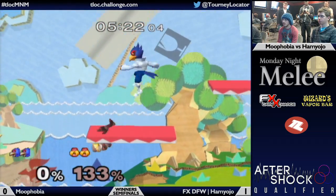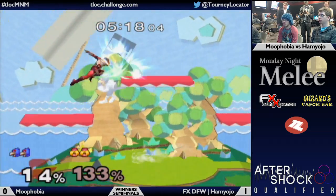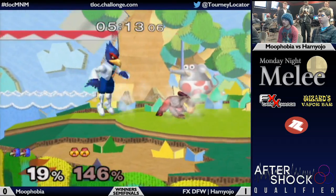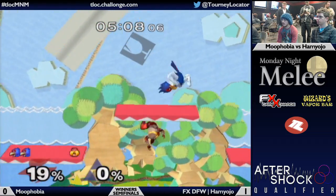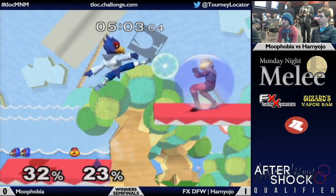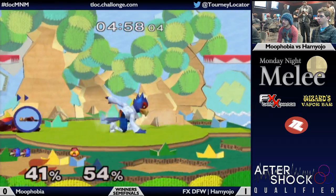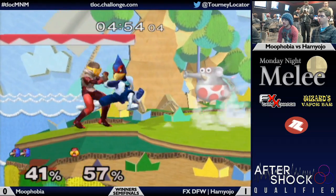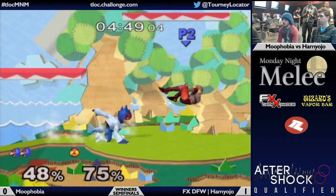Definitely a solid option whenever you're that close to the edge. He's going to wait off the invulnerability and now he just needs to get down. One of the things to be concerned with for Sheik — it doesn't really have very much air mobility. You have a lot of ground mobility, but the second you jump in the air you don't move very quickly. You can jump fairly high but horizontal distance is at a minimum.